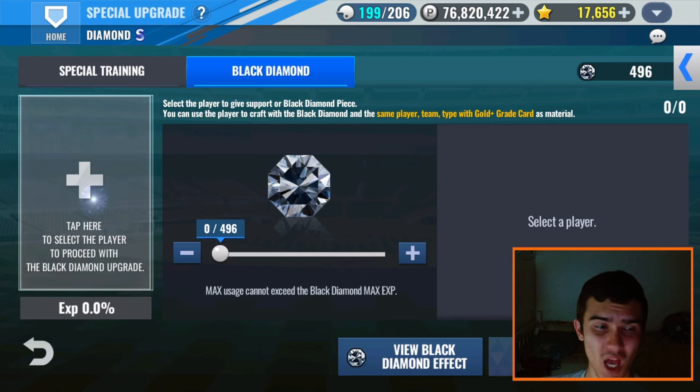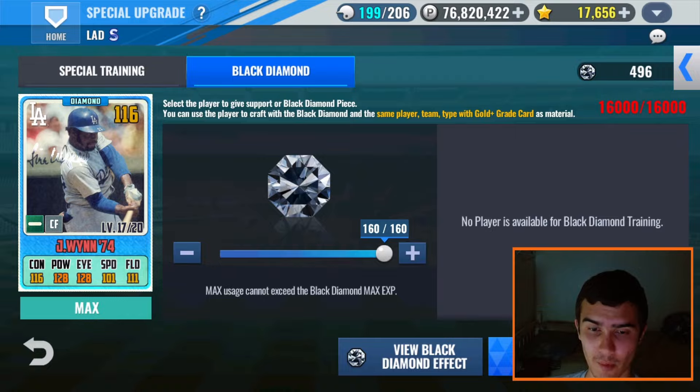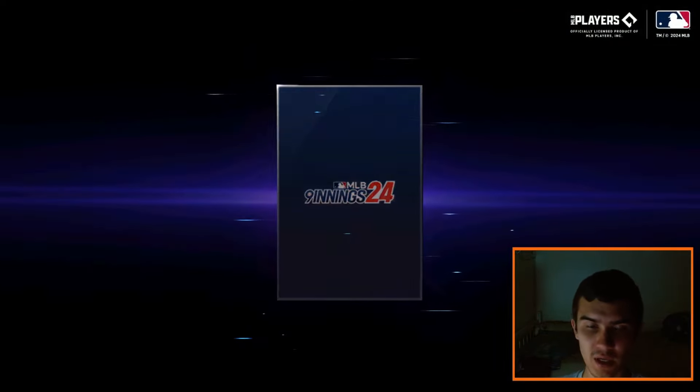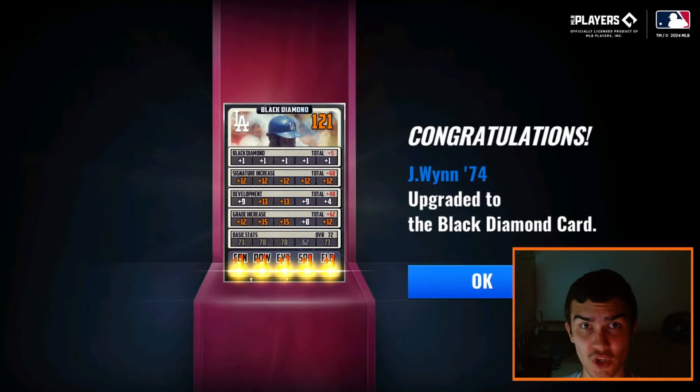496 of them in total — a lot of this has come in the more recent past, most likely from events in the new updates. Jim Wynn is now a Black Diamond. He will definitely boost our outfield. Now let's speed up the video and do some skill changing on him.